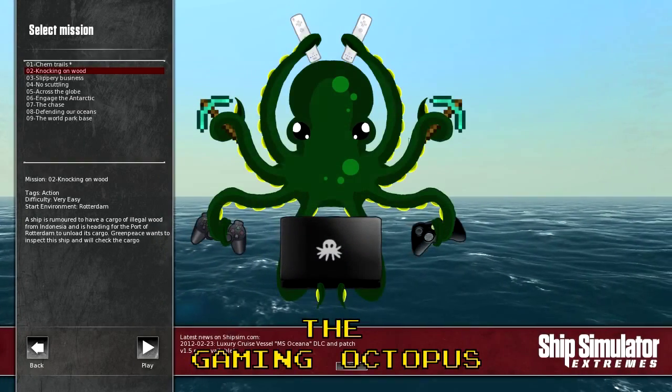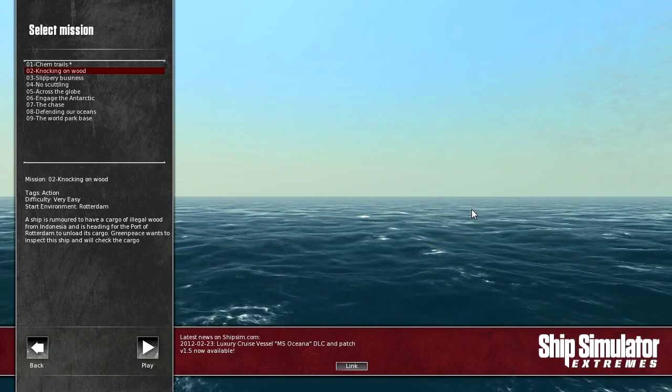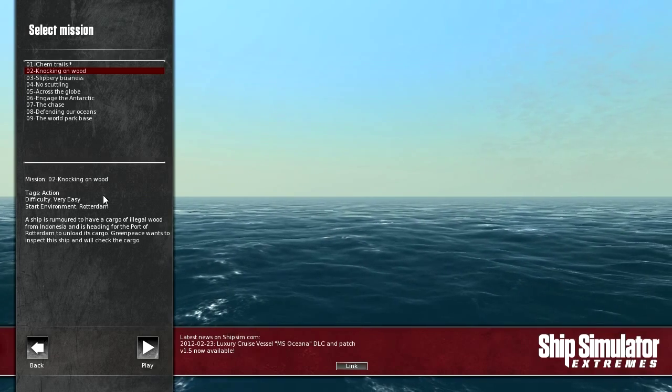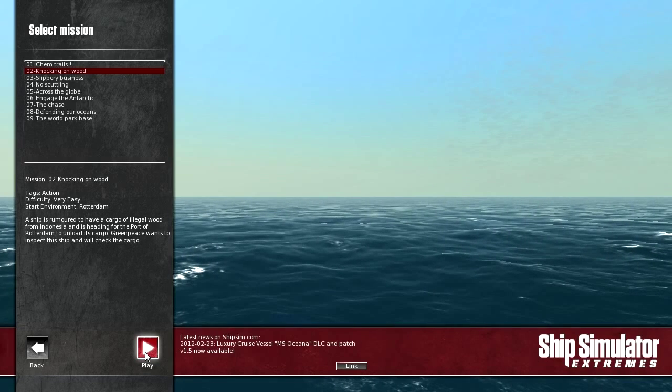Welcome guys to Ship Simulator Extremes. This time we're going to do the second mission of the Greenpeace campaign — knocking on wood, I think. So we're inspecting a boat. This will be highlights, so I hope you guys enjoy. You won't see this loading screen unless I keep it in. That is a red boat — I wonder if we're driving the red boat. I doubt it. Shipsy.com.